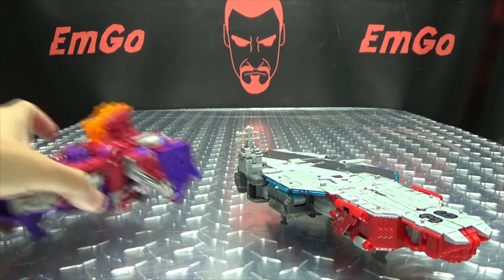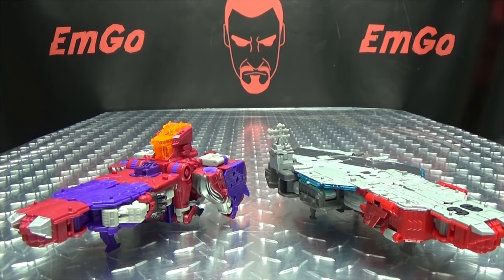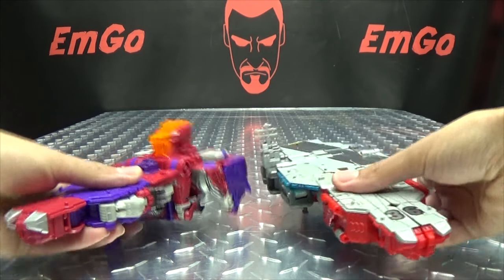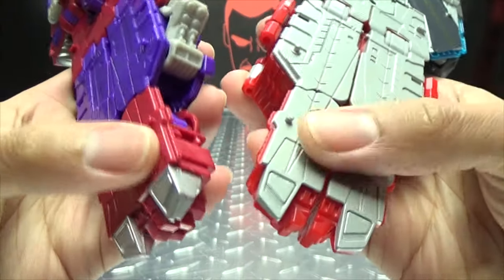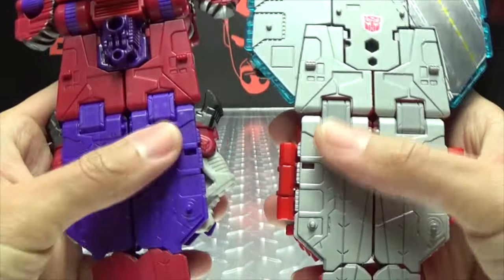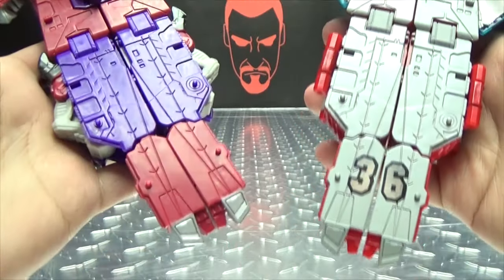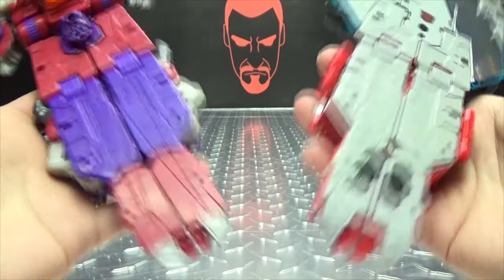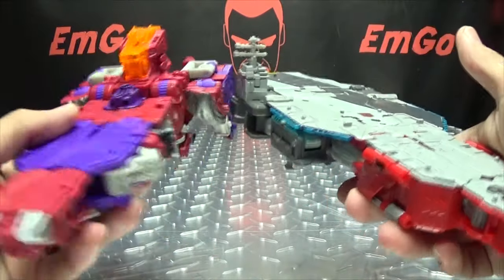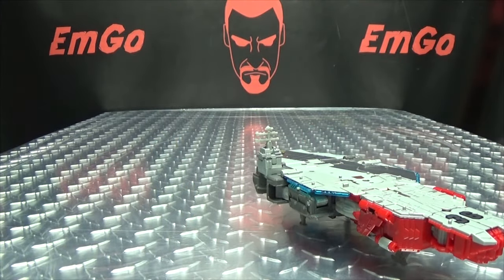Just for comparison, here it is with Alpha Trion in his little aircraft carrier mode. They do share parts — the robot mode feet are the same mold, and these panels right here are the same mold, and these panels right here are the same mold. So they do share parts, and that's pretty much all they share — just those bits right there. Everything else is a different mold. As far as I can tell, these are the only parts that they share.